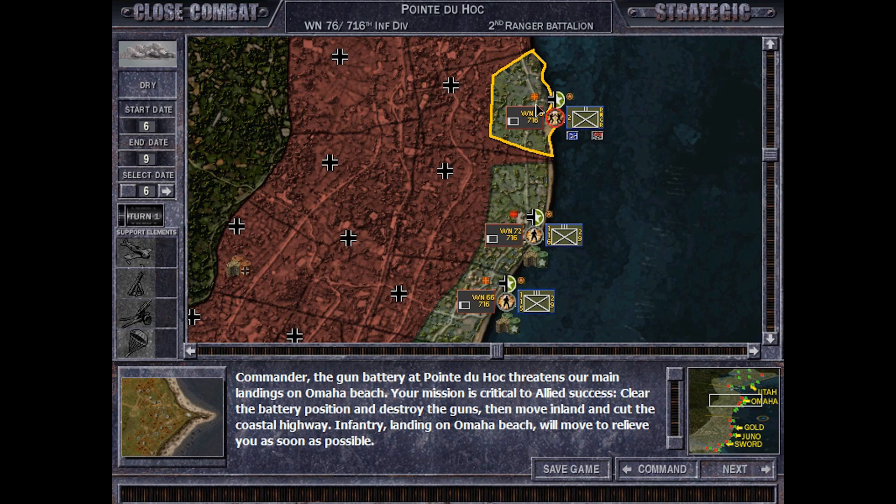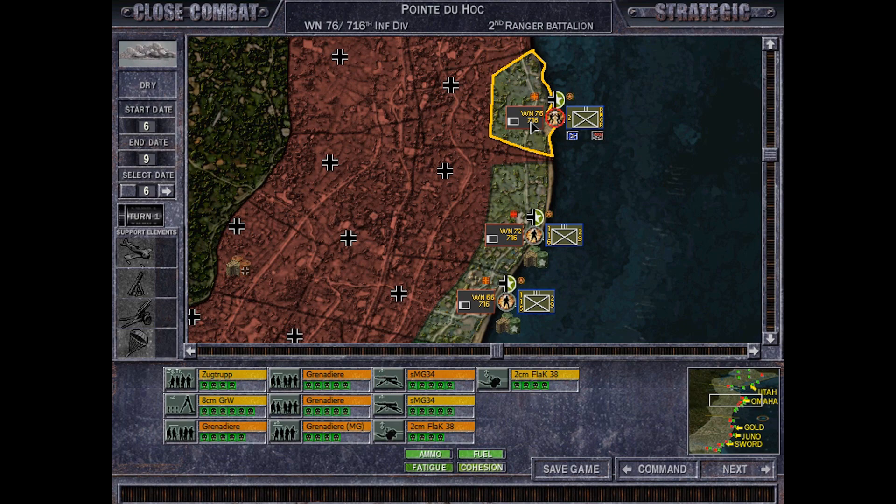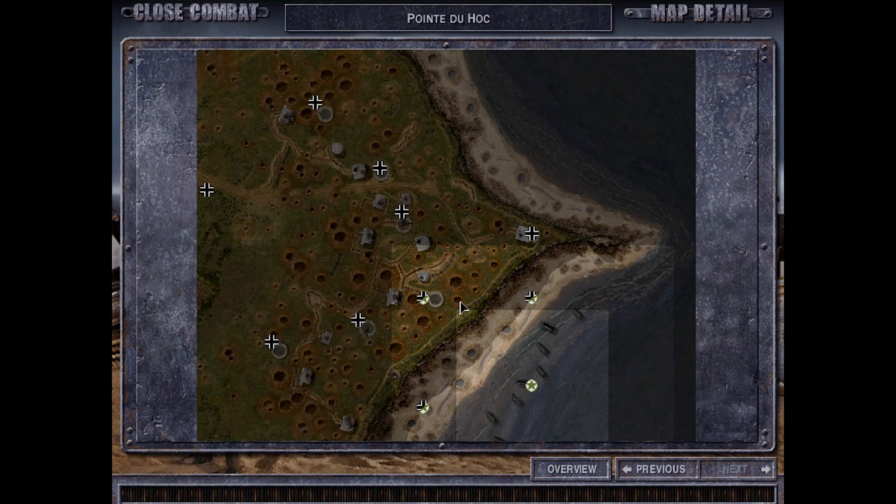Welcome back to the 17th episode of A Close Combat: The Longest Day playthrough with the Allies, grand campaign on elite difficulty. This time we're here at Pointe du Hoc, attacking with the Second Ranger Battalion. This one can be a bit tricky - let's have a look at the map.